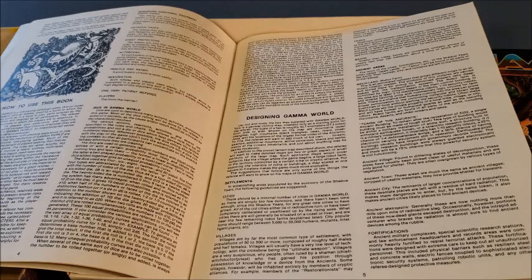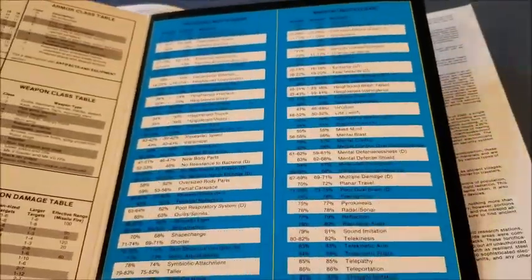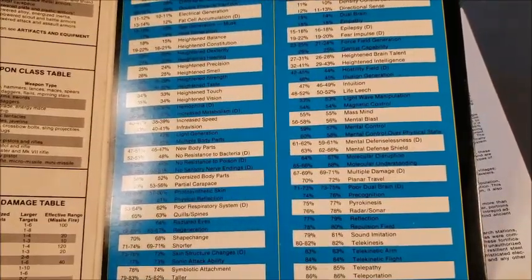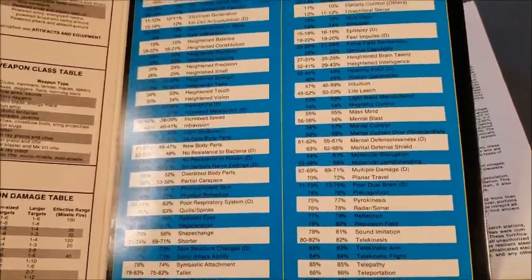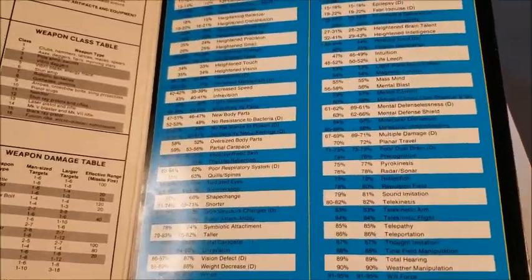Pure-strained humans don't get any mutations, but they are a little more durable and more recognized by old tech. Then you have a mutated human — basically a mutant. You get to roll on the mutant table. Each mutation is explained in the booklet. You get mental mutations and physical mutations, and you can actually get some great combinations out of these.